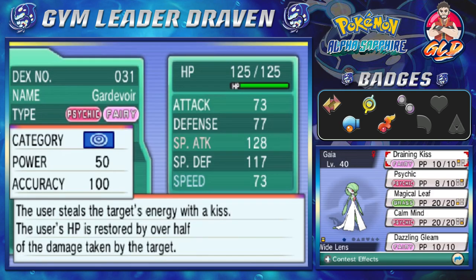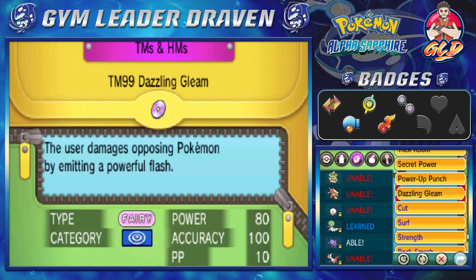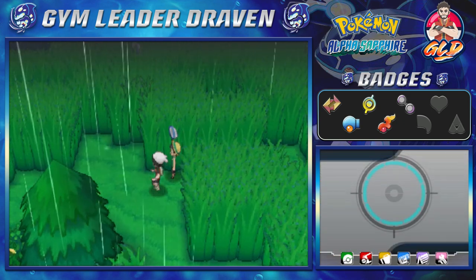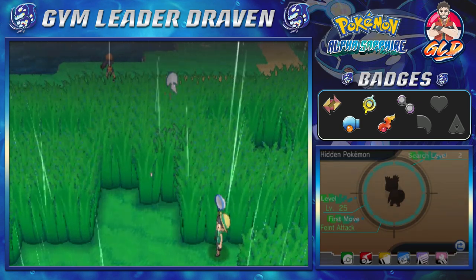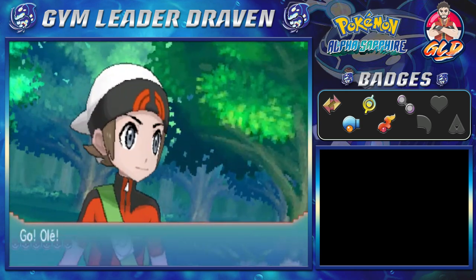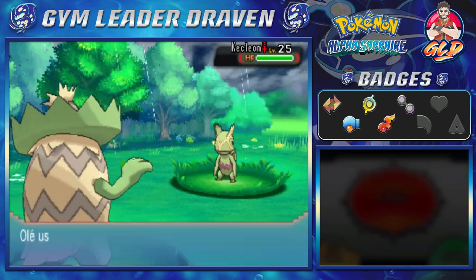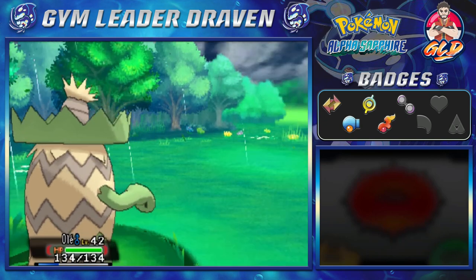We're going to take away Draining Kiss since we don't really need it anymore — and there we go, Dazzling Gleam has been taught! There might be a Pokémon trainer here. Oh, and there is another Pokémon calling to us — it's a Kecleon. As cool as it looks, I did want to try catching it at one point but let's go with a Surf attack — and that destroys the Kecleon. My bad!